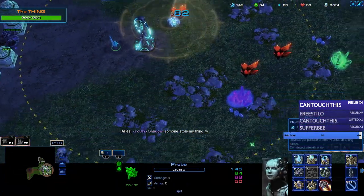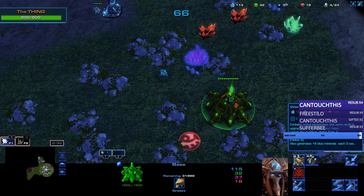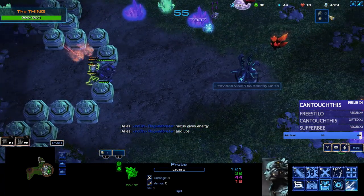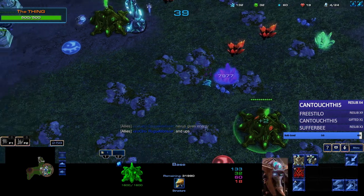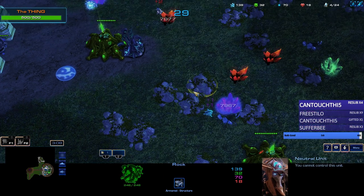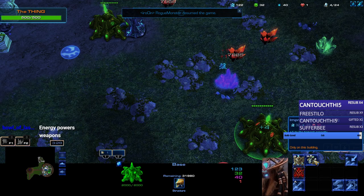Someone stole my thing but I didn't want that thing anyway. They get Nexus — what does the Nexus do? Base level two — I need like 128 of all four. I guess Nexus gives energy. What do you do with the energy? I'm confused. Harvest, warping advanced structures — there's a lot of advanced structures to go for. Turbine engine decreases your harvest time by 0.01 seconds. So what do I go for first? Harvest plus one, plus one harvest capacity. He just paused and resumed the game.